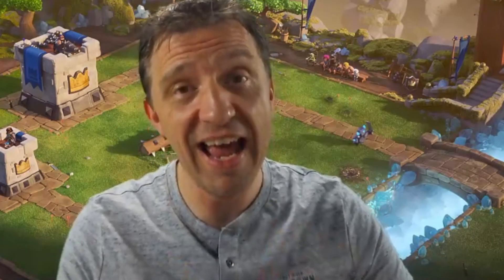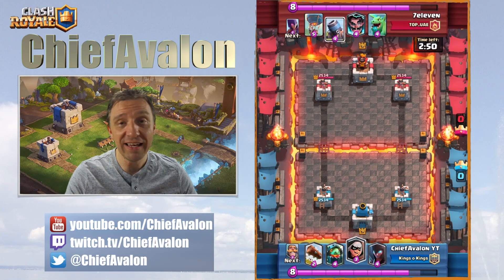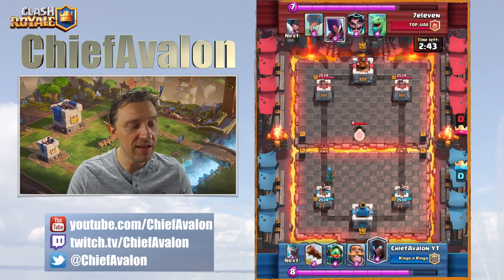Battle number four — again against another special deck. You can see it already in the replay: it's a balloon deck. So I'm pretty weak at air — the only things I have are night witch, ice wizard, and inferno dragon.